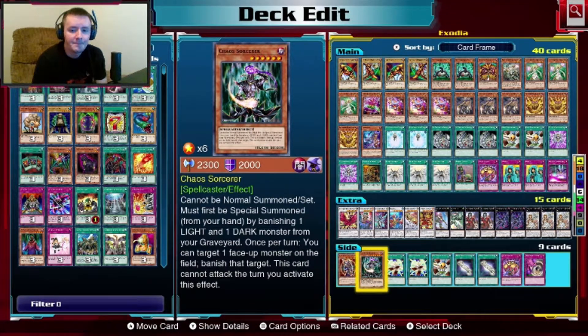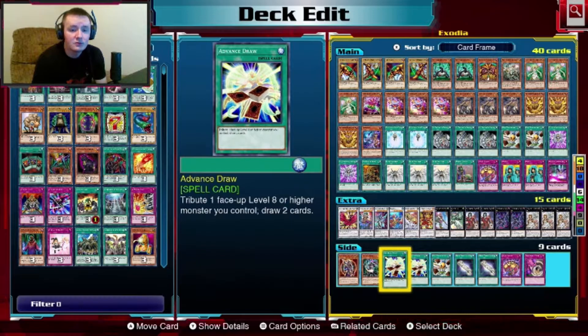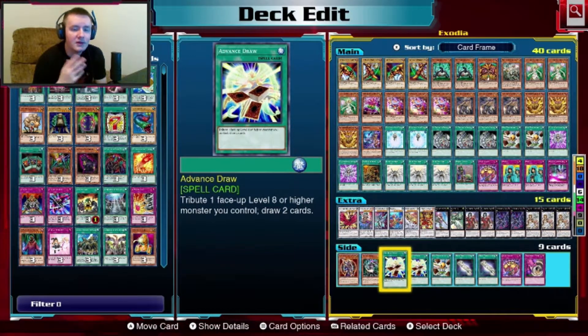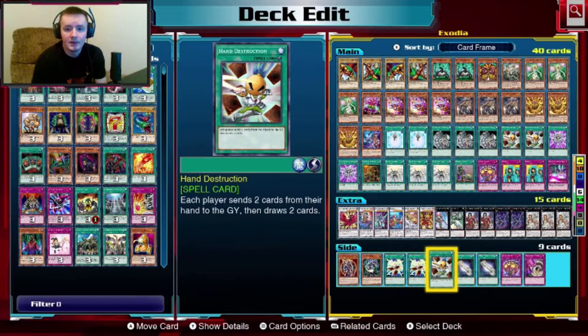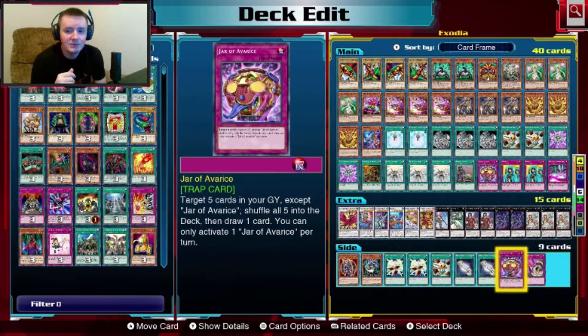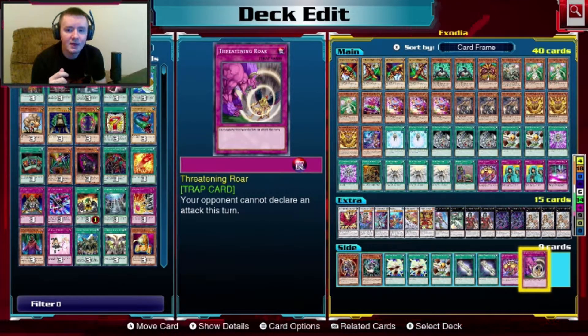Next is Chaos Sorcerer with banishing effects. Advanced Draw is tempting to run if you want to tribute your big Legendary Exodia, but it won't activate his effect when destroyed because he has to be destroyed by battle. White Elephant's Gift is also tempting to get rid of Exodia pieces into the grave and draw two. Another Jar of Avarice, and we have Threatening Roar — that was in the deck earlier but I put Wall of Disruption in instead. That's our deck — let's go try and get Exodia on some fools.